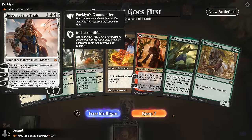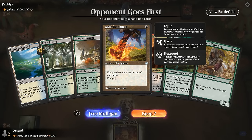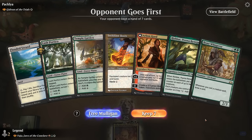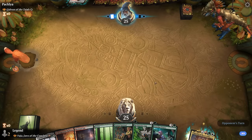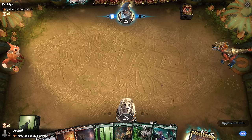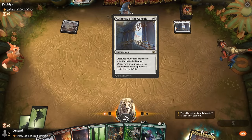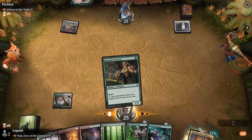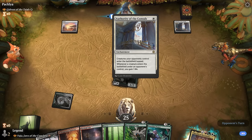Game 3 — we're on the draw facing Gideon of the Trials, often a controlling white deck. We have decent tools against control: the Boots to give Haste immediately, and a Planeswalker that will be effective. But we're lacking early mana acceleration, so the hand is a little too slow — mulligan. New hand is better: should find a target for Reclamation Sage, and Guardian Project provides card advantage, though we're still missing another elf to combine with the Sentinel. Opponent plays Authority of the Consuls, a potential target for Reclamation Sage, which would have made our haste effects much worse.